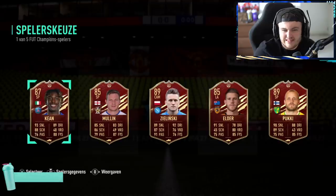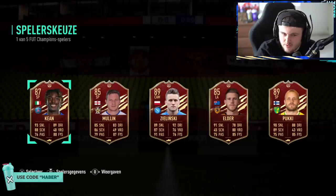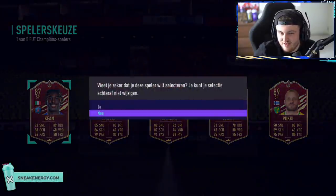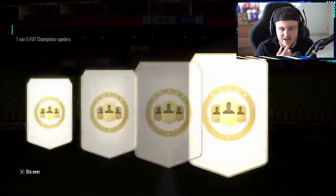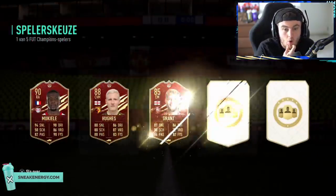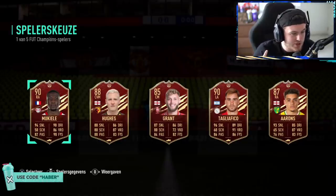Second player pick now. Come on, Valverde me up. Not the greatest of player picks there. It's a shame they've gone with the bog-standard red items and not the Team of the Season versions. He's gone with Moise Keane. Little PSG link-up. Come on, Valverde in this one. Oh, Mukiele! He's bought Mukiele, so red Mukiele is perfect for his team, actually.